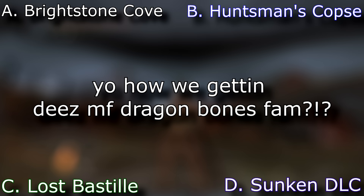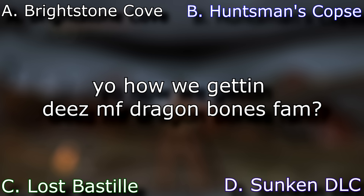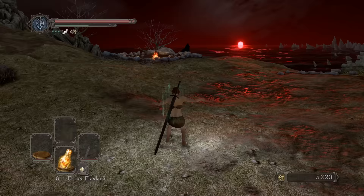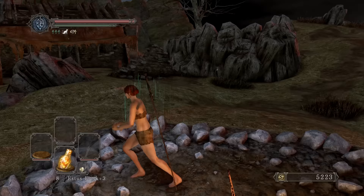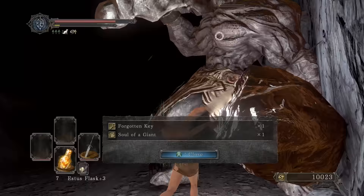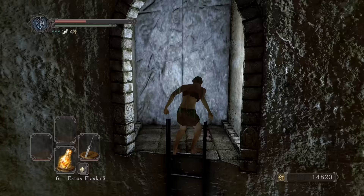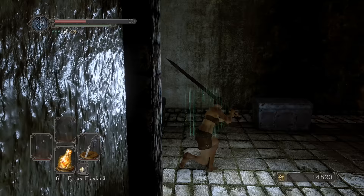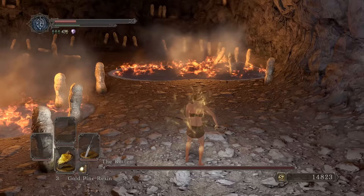Is it A: Brightstone Cove, B: Huntsman's Copse, C: the Lost Bastille or Straid, or D: the Sunken King DLC? The correct answer is D — the Sunken King DLC. If you truly knew that, you are a real one. We'll grab the Forgotten Key, grab the dragon bones. We can open this up with the key, then get the Sunken King DLC key and a staff just in case. Let me check how much self-damage the sword does — not bad.